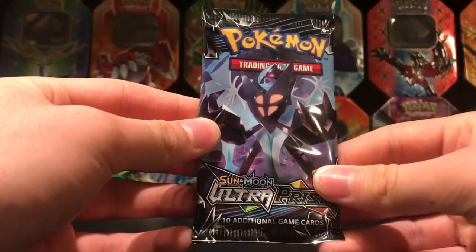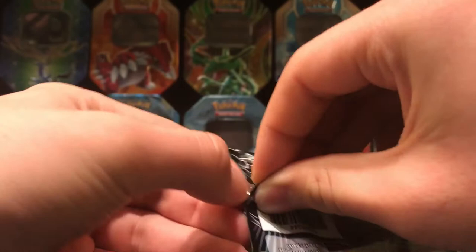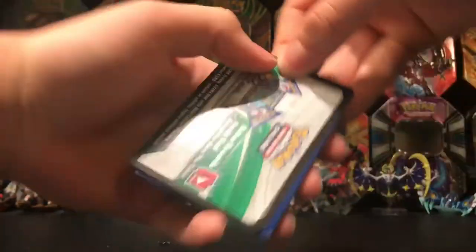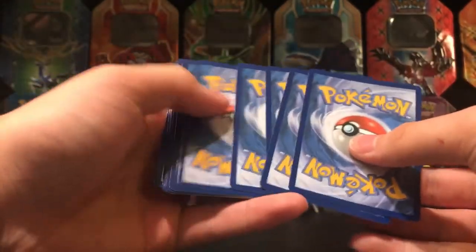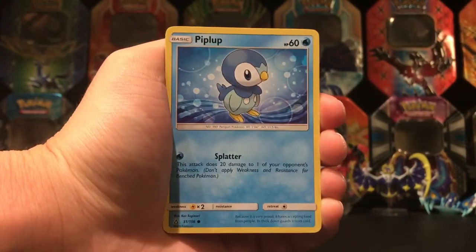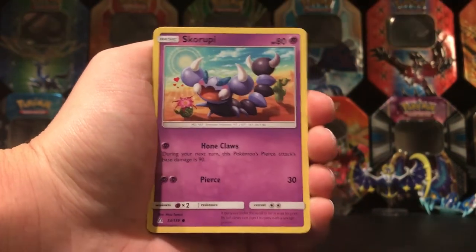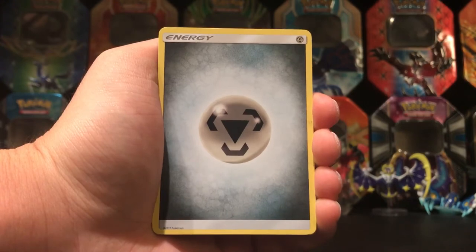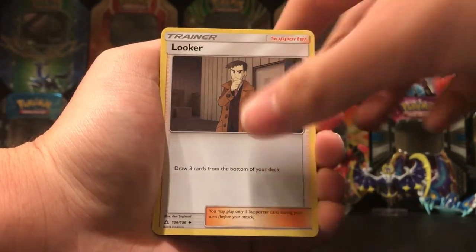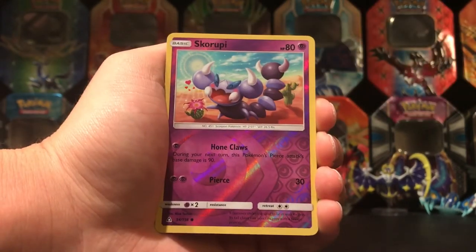Okay, so last pack — the Ultra Prism pack with Dawn Wings Necrozma on it. Really hoping for something epic like a Gold Card or a Cynthia Full Art. The pack starts off with a Snover, Piplup, Cherubi, Yungoos, Skorupi, Metal-type Energy, Looker, Electric Memory, Unidentified Fossil, Skorupi...